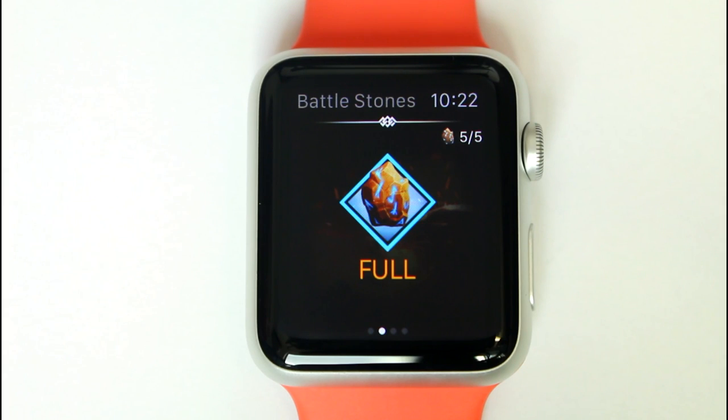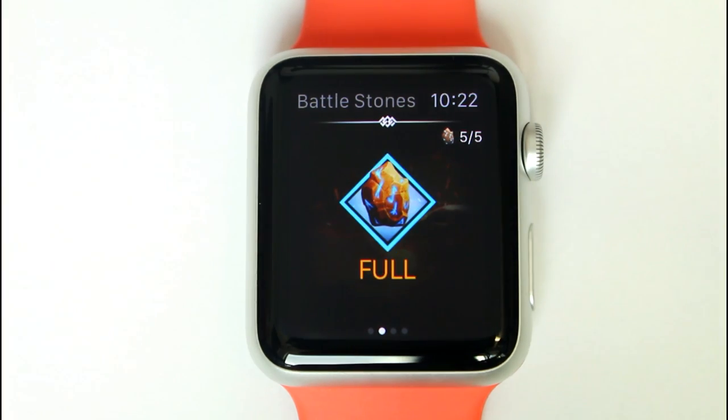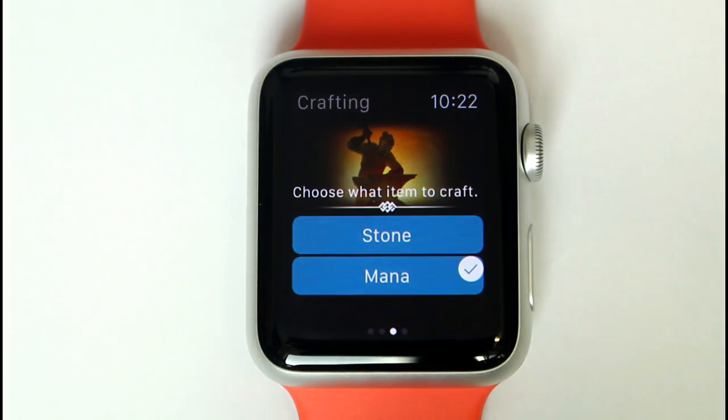The next screen displays the total amount of battle stones the player has in-game. It does display past the five cap — for example, 35 out of five. If the player falls below five stones, a counter to the next battle stone will replace the full text.